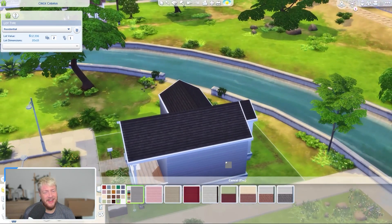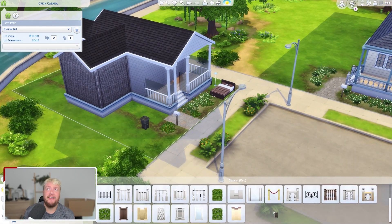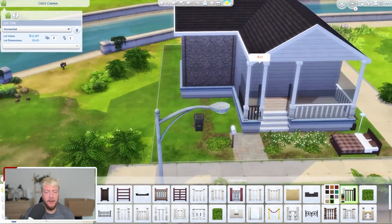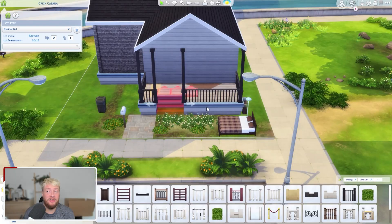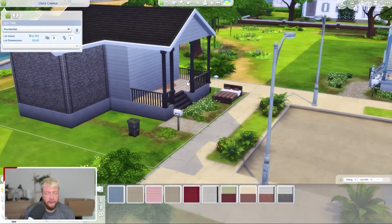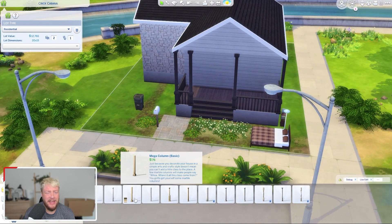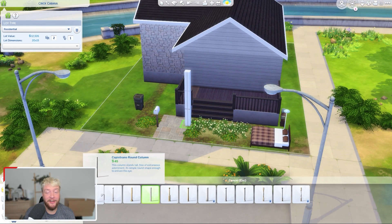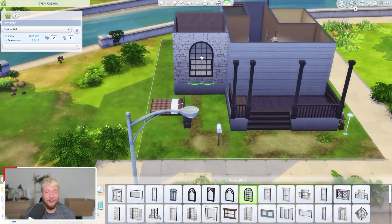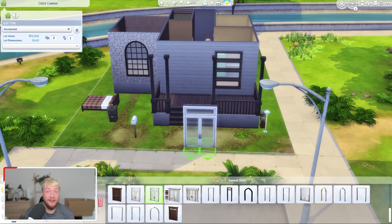We can only use base game stuff. When I rebuild these worlds, I try to keep somewhat the integrity of the original build, and we can only use the pack from which the world is based in. This is Willow Creek, which is base game only. Sometimes we go completely nuts and build something totally different, which you'll see later this week.